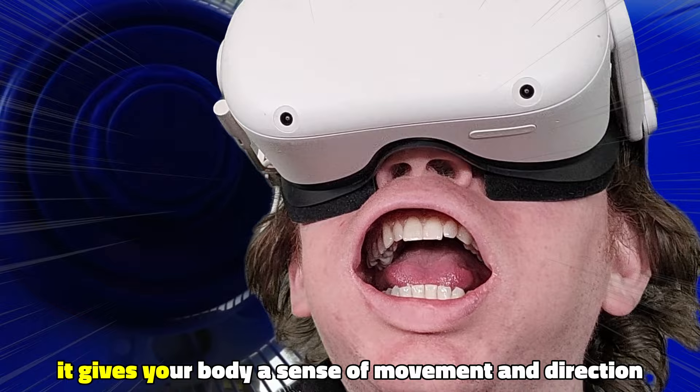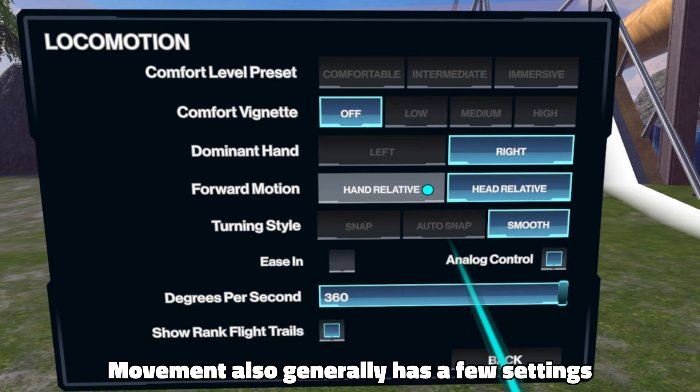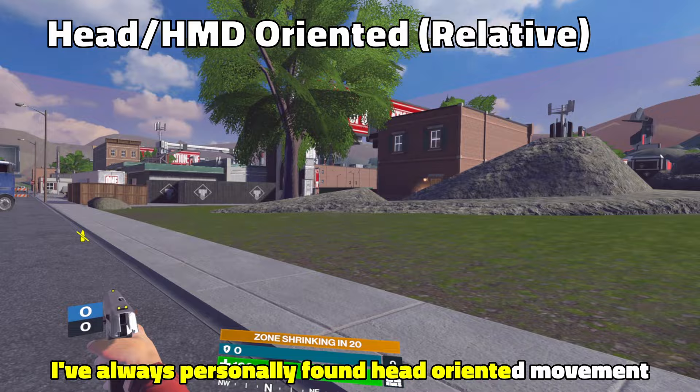Now for some additional tips and tricks: having a fan blowing on your face can help — it gives your body a sense of movement and direction. If turning is still causing you problems, people often find it useful to physically turn their bodies instead, so give that a shot. Movement also generally has a few settings, such as head and hand orientation, which means you go in the direction those are pointed. I've always personally found head-oriented movement to be more comfortable, because I like moving towards what I'm looking at.